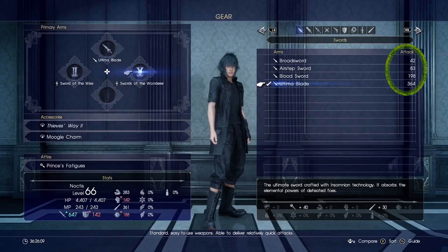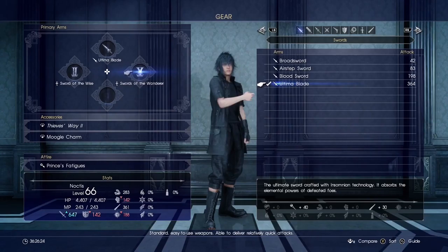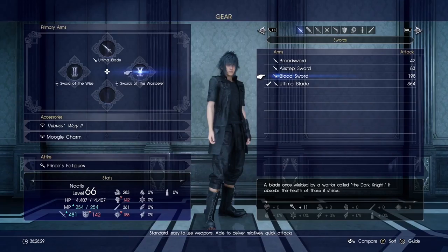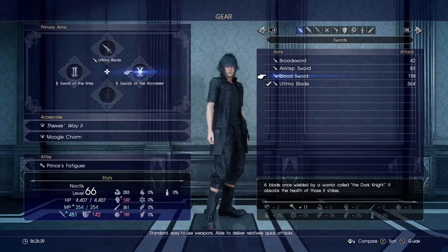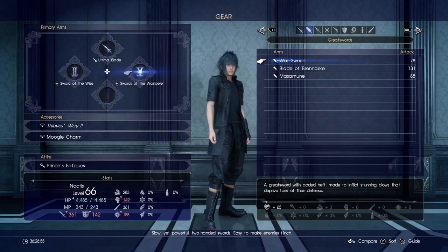These are the main swords — they've got their attack values over to the right. I have the Ultimate Blade; I got that in chapter three, finished up chapter three with the ending of the Ultimate Blade upgrade quests. Then I shot forward to chapter eight and have been running around since. I've looted some items but don't have as many as I should since I already knew about the Ultimate Blade and didn't need to buy more swords.